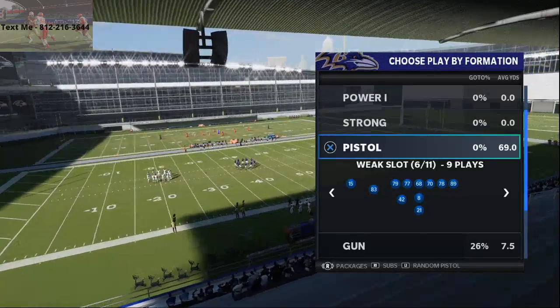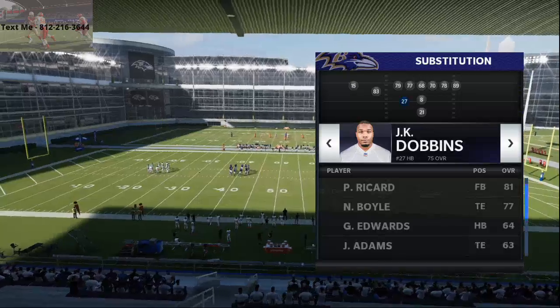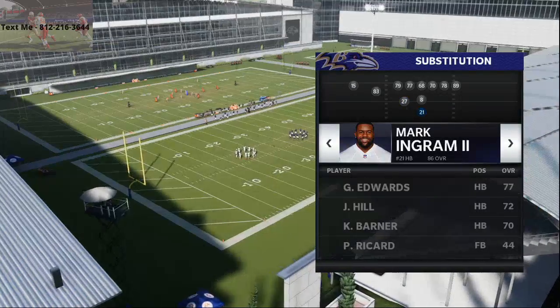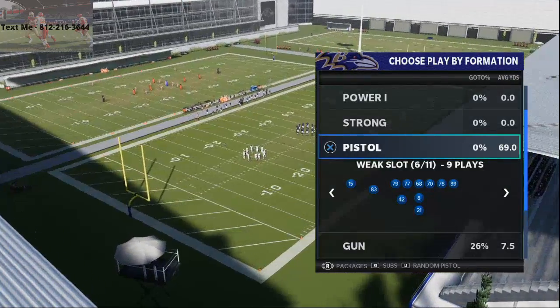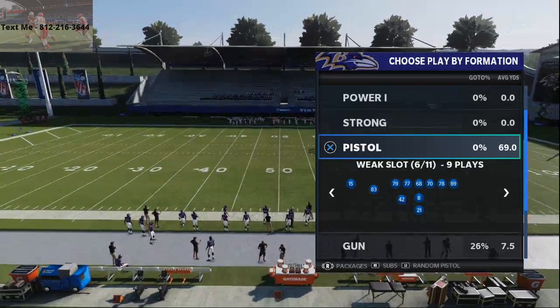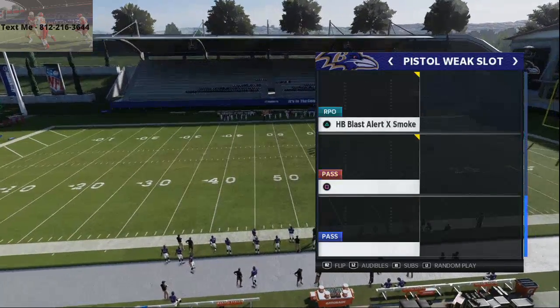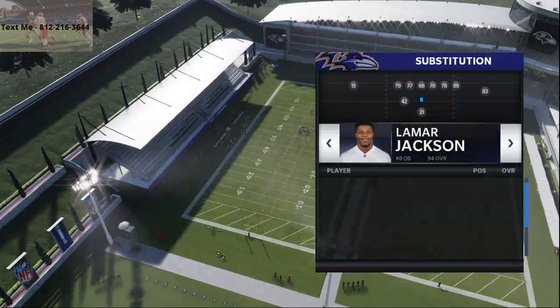The formation is Pistol Week Slot, and all we're gonna do is sub in a very fast running back. For the Ravens I've got Mark Ingram, JK Dobbins, and obviously Lamar Jackson. You can do this with any team — I think the Ravens work the best, but you can also do it with teams like the Cardinals or any team with a mobile quarterback. The play we're gonna run is Triple Option, out of Pistol Week.